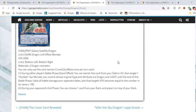Next is Galaxy Satellite Dragon, a Link 2 with bottom-left and bottom-right link arrows requiring two Dragon monsters. Both of its effects are once per turn. During either player's battle phase, as a quick effect, you can banish this card from your field or graveyard, then target one XYZ monster you control — its original type and attribute become Dragon and Light until the end of the battle phase. All battle damage your opponent takes also causes that target's attack to become equal to the number in its name times 100.